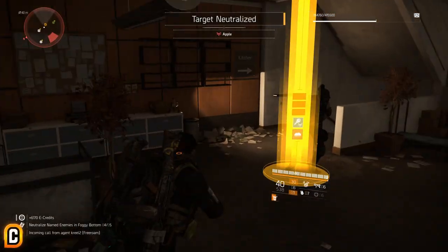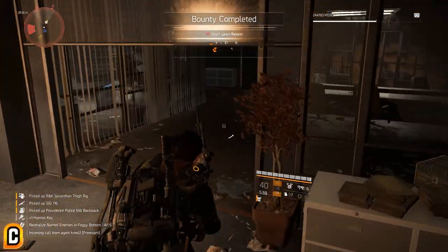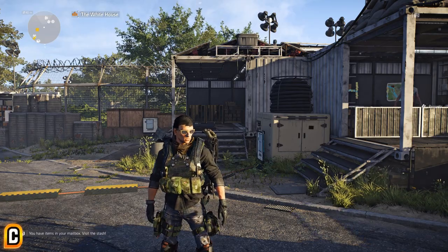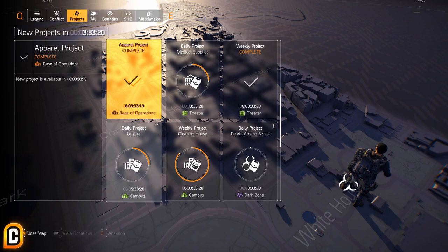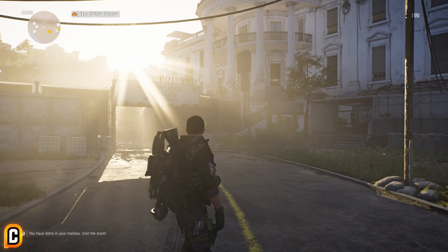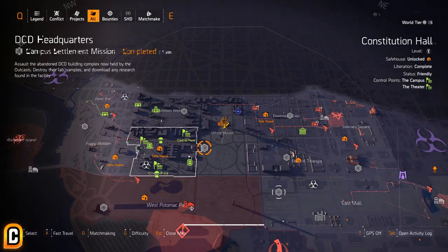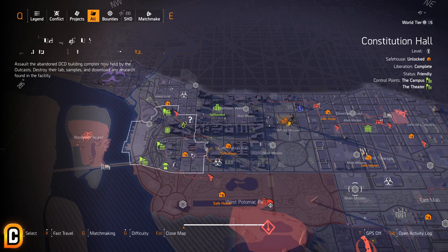Let's jump into the video and take a look at how to find these named bosses. The first thing you want to do is actually take a look at your project to see where you need to find these named bosses. I already completed my project, but my project was in Foggy Bottom this week for the apparel event and I had to complete 5 named bosses.